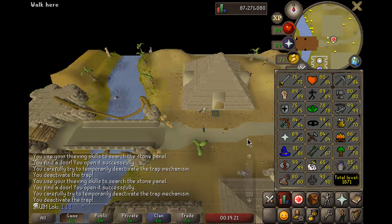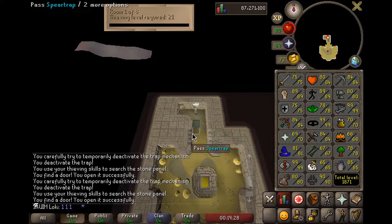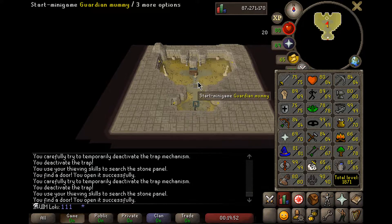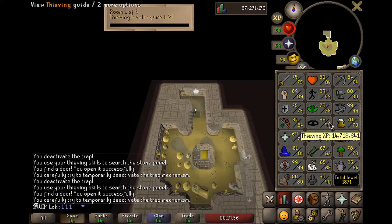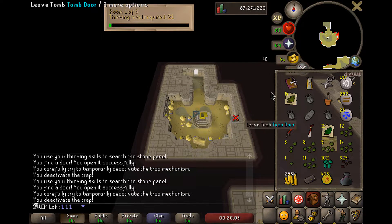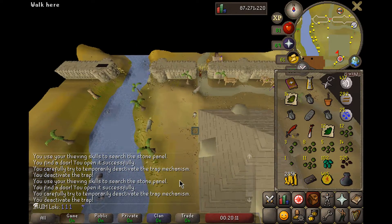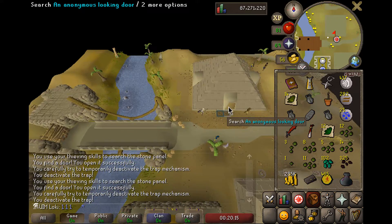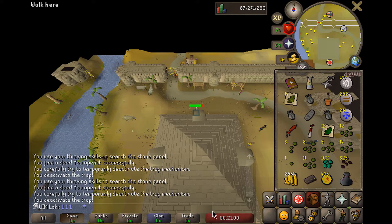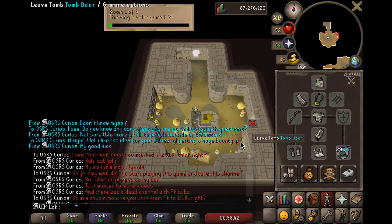One of the things we've been working on passively while doing farming contracts and Agility is attempting to unlock the Pharaoh Scepter so we can build the Occult Altar in the POH. We're doing the method where you loot the chest in the first room - that ends up being around 100 chests per hour, which is one-tenth of the rate of the Scepter. That means if we do this for 10 hours, we should expect to get one Scepter. It's only 7,000 experience an hour. Shout out to OSRS Curious for answering my questions.